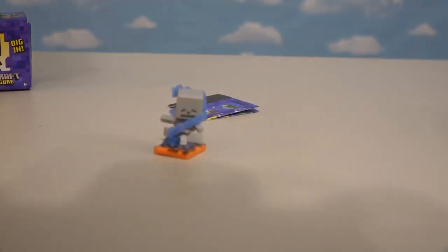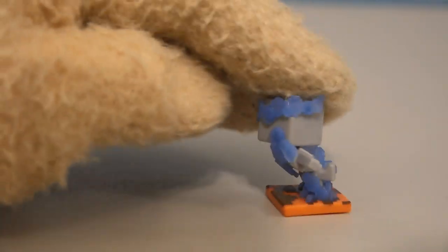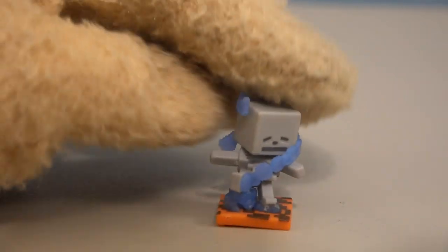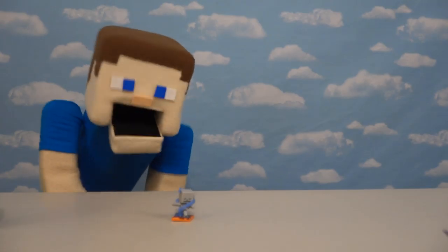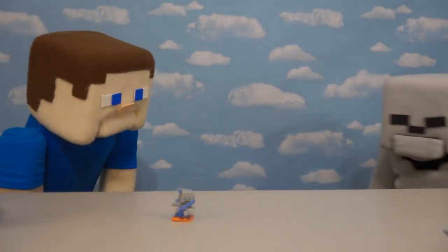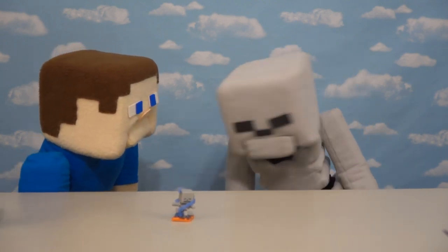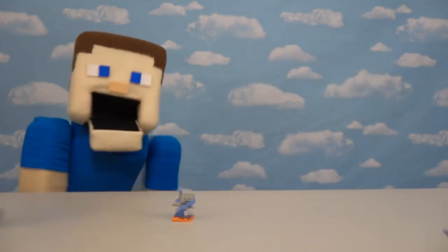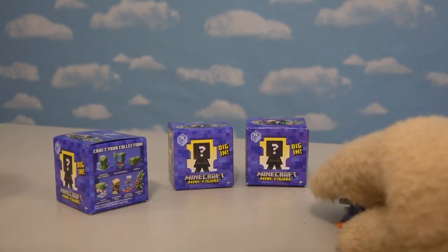We've got four left. The figure this time is — what is this? Oh cool, it's a skeleton, but it's a sinking skeleton! There's water all around him like he's getting pulled down in a whirlpool — that's crazy! Skeleton Mikey weighs in: 'I don't like this one at all! Whirlpools are scary, water's scary, everything's scary!' But I just love this figure!